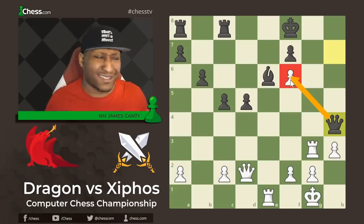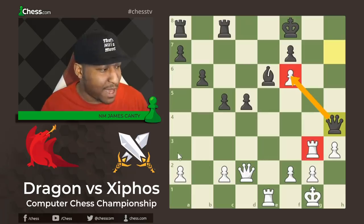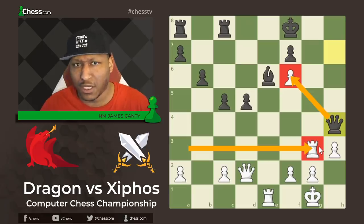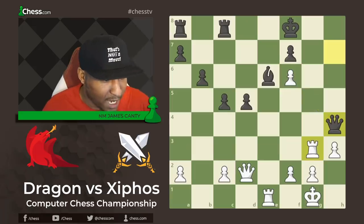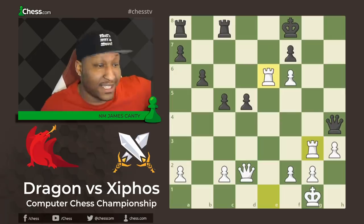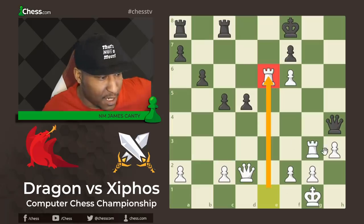Black thinks they can defend — pieces are further back on the third rank. But what would you play here, White to move? Dragon plays Rook takes E6 — sacrificing the whole Rook. Doesn't care about anything. Rook takes E6 — take it if you like. Black has nothing better and takes the Rook. After Rook takes, we have Rook to G4.